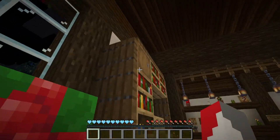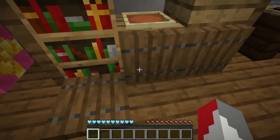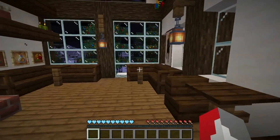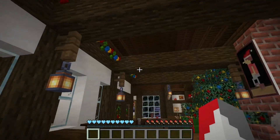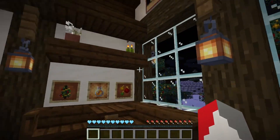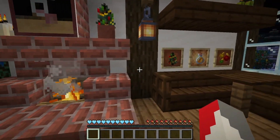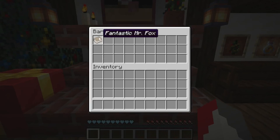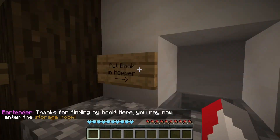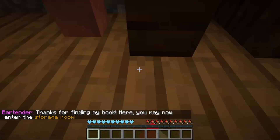Let's have a look around here — look at all these item frames. Maybe it's in these barrels. Thankfully I know a lot of the new items — I watch a lot of videos on them. I may be like a classic Minecraft player but I know what the new stuff is. I say it's where we're like in 1.19 or 20 now. Nothing in here. Is there something behind it? Fantastic Mr. Fox. That's an interesting book to like, but whatever. Thanks for finding my book — here, you can now enter the storage room.